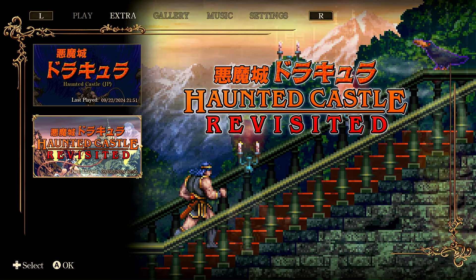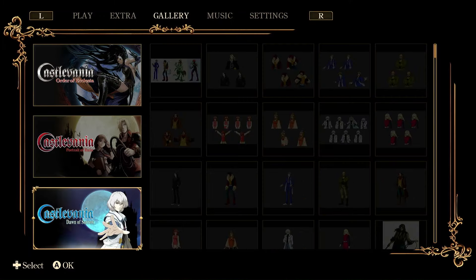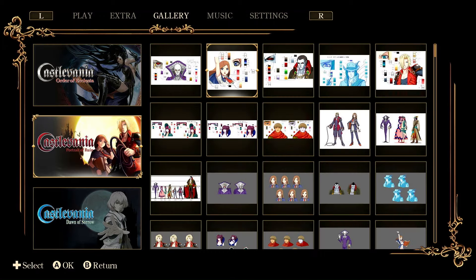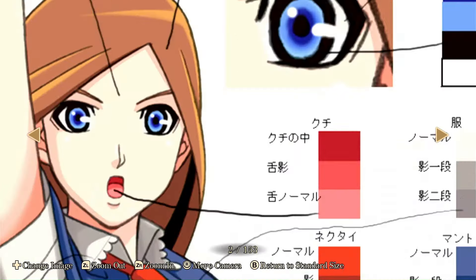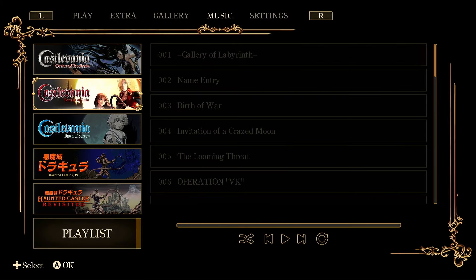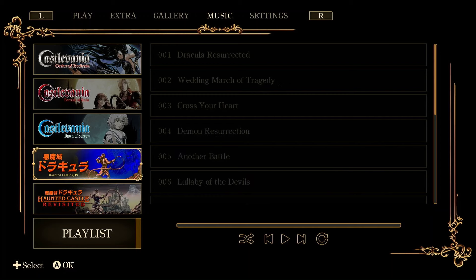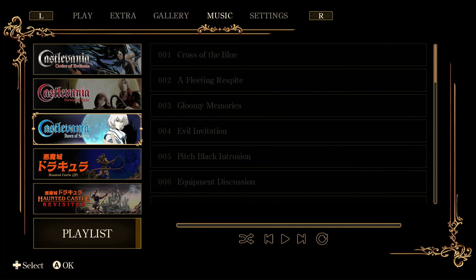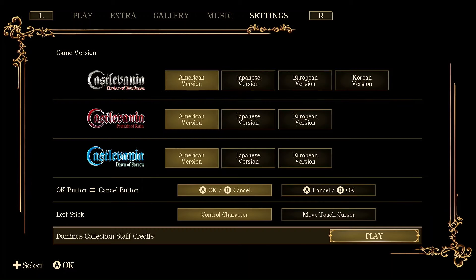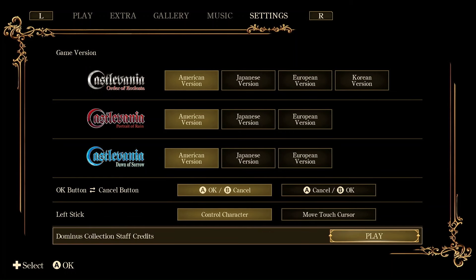You also get a gallery showing amazing art from each game — really beautiful art you can zoom into. One of my favorite things ever is Castlevania music, all in a very organized playlist. You can actually make your own playlist and play them in this beautiful media player. There are also options where you can change the language and some control schemes.